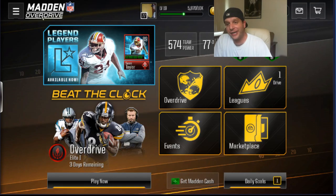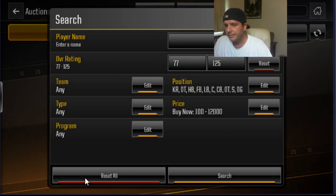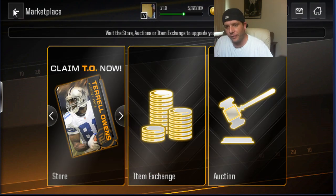What's up guys, Random Jerry here bringing you an epic coin-making strategy video for Madden Overdrive. This is by far the most effective way to make coins in Madden Overdrive that exists today. Now I know what you're thinking — if you've watched my channel before, you're thinking the first thing I'm gonna do is go into the marketplace, into the auction, search for something, buy it, and sell it for profit. That is not the most effective strategy for this game.